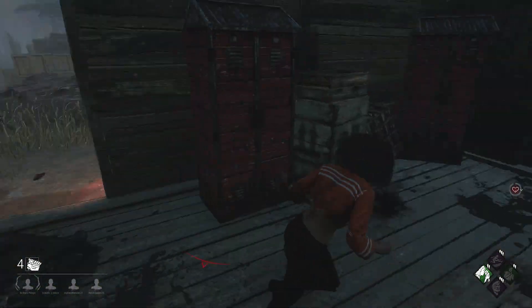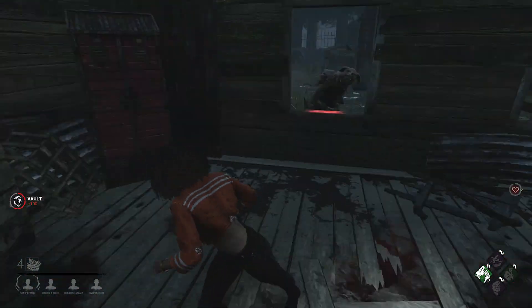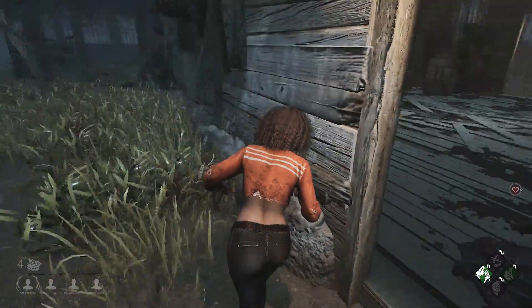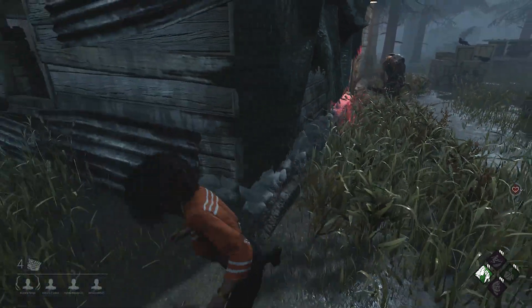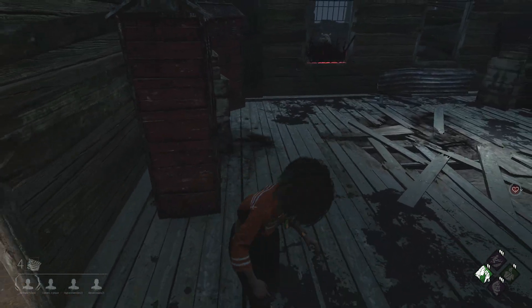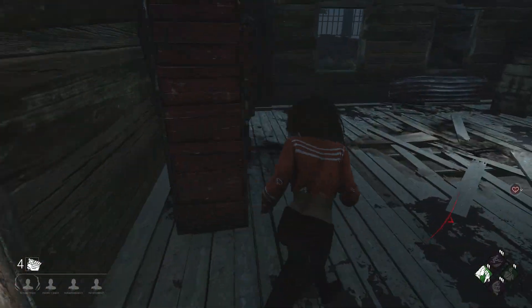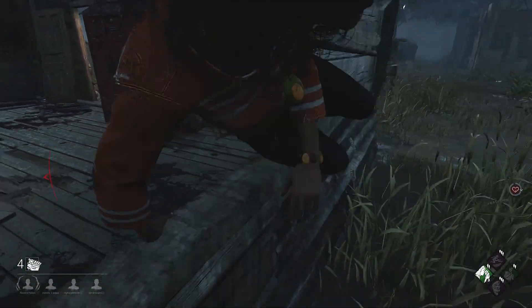We'll use the shack window, the door, window, the door — this is the best loop guys, using the window and the door. When you go to the window, of course try to do a straight vault. Don't be too slow — do not do that guys. As you can see in this clip I'm being followed by the killer to the shack.